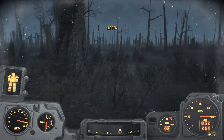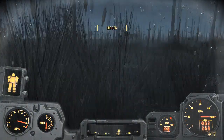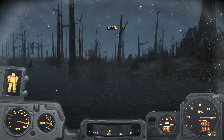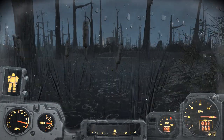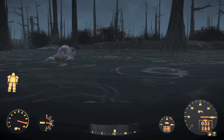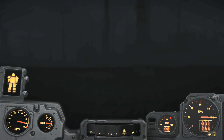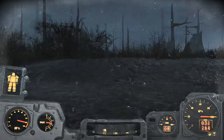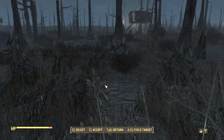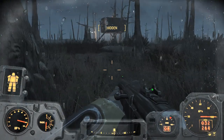Our path will take us straight through that swamp. Down to the right centre is a building which we'll make towards and climb to the top part. Now there are ghouls all over here, there are mirelurk hunters, possibly mirelurk queens, yao guai — the bears — and of course gunners. We are in gunner territory now. I've adjusted the brightness setting so we can see more of what's going on because it is very dark. Right then, so there is our target.